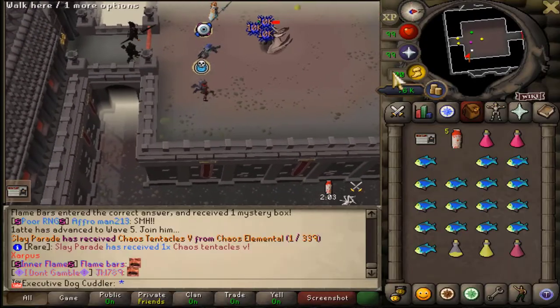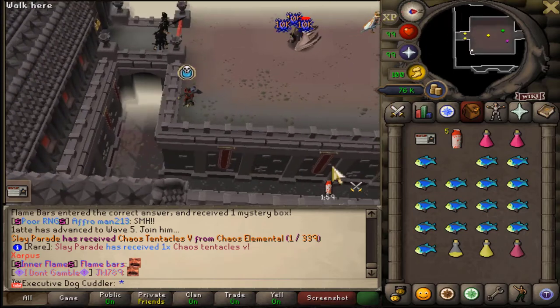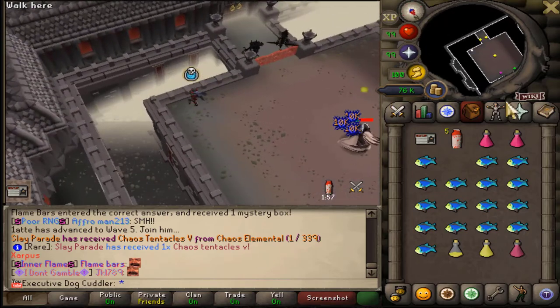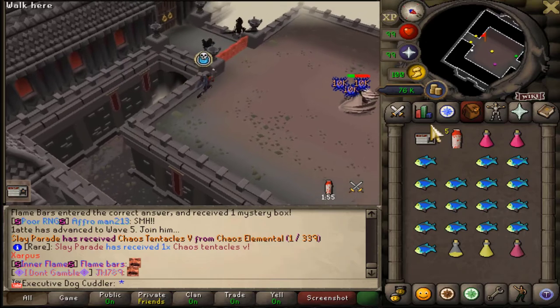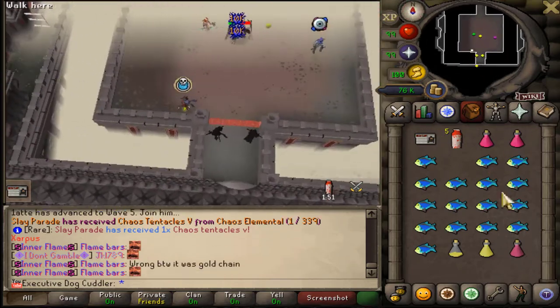Once you spawn into the Sotetseg maze, just run straight through it. It's not really going to do too much damage — just eat through it, run through it, then go back and rinse and repeat until the boss is dead. For the fifth boss, it's also pretty simple. Enter the room and wait for the green things to spawn on the ground; standing on them stops the boss from healing as much.